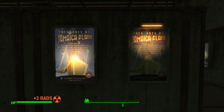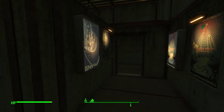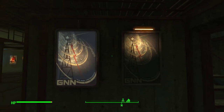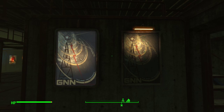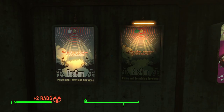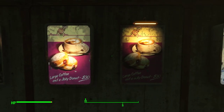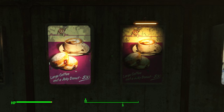So these are the Jamaica Plain posters. Next up we have a pair of GNN posters — frontlit and backlit. And here we have some BOSCOM phone and television service posters, backlit and frontlit. Here we have Slocum's Joe: large coffee and a jelly donut, only thirty dollars.